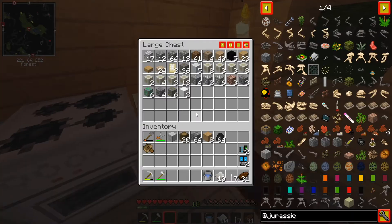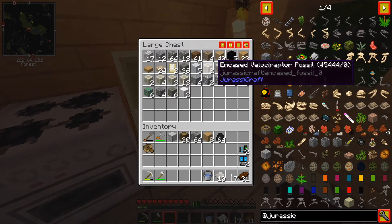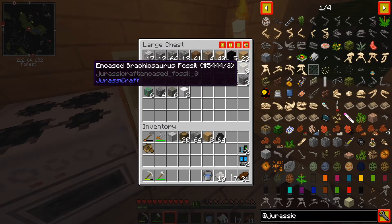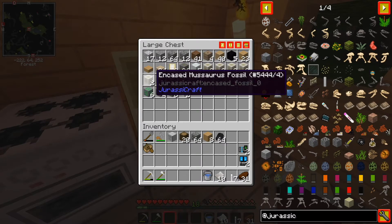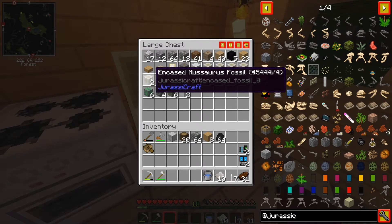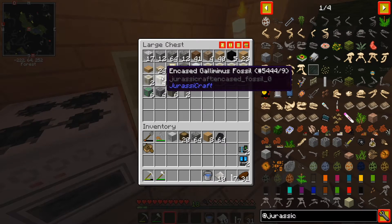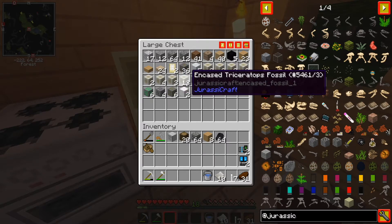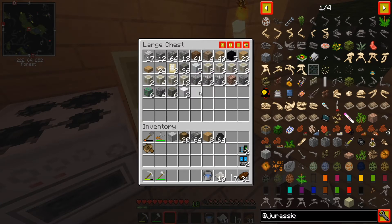I also have got a bunch of fossils. We have eight Velociraptor, three Coelacanth, three Microraptor, eight Brachiosaurus, two Mesaurus, four Gallimimus, three Parasaurolophus, thirteen Triceratops. So we've got a bunch of those. What do we do with them, though? Well, I'll show you.